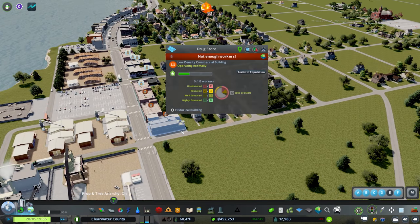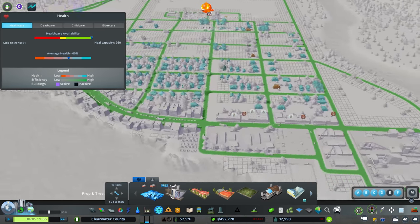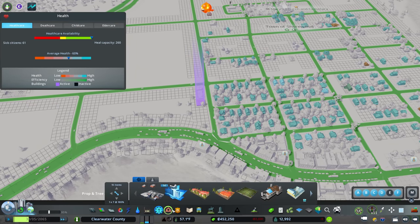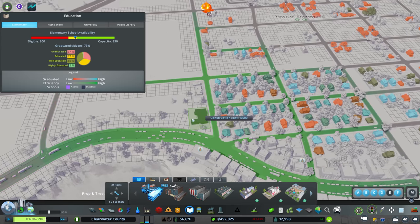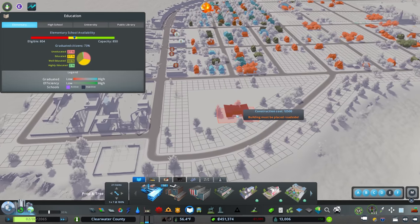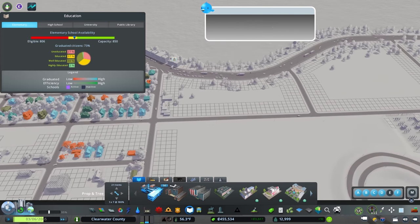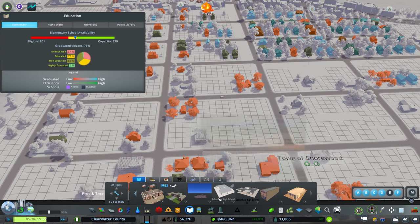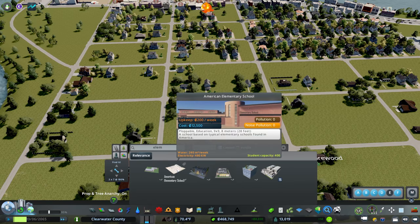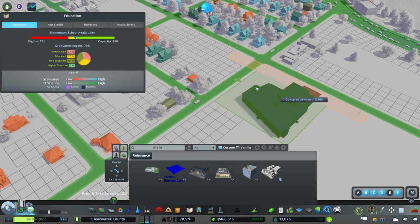We've got a problem with not enough workers. We need to think about city services — we have healthcare, police, fire, but no schools, and our capacity is not very good right now. We're going to add in a school district site. They'll take whatever land is available, but I think we're going to centrally locate this. I'll use a more contemporary-looking elementary school and turn all my anarchies off so I don't mess everything up.